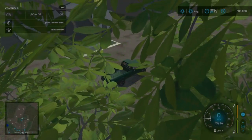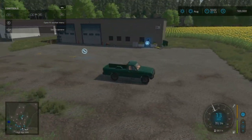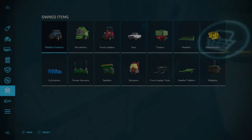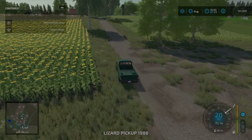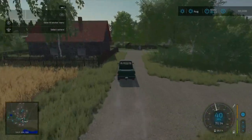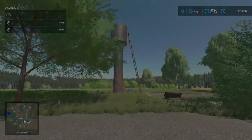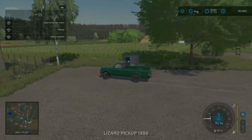To our left is the town storage bay sell point, and right here is the shop trigger as well as a repair trigger — and these ones actually work. You'll likely stumble over a toy collectible if you're not careful. Right here is the gas station refill point, and back here is the water tower where you can refill tankers and the like.